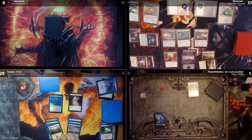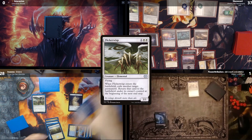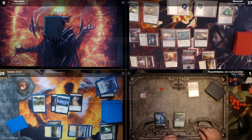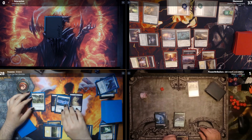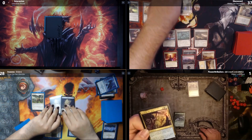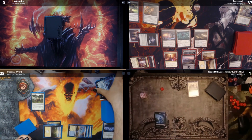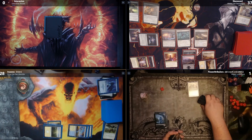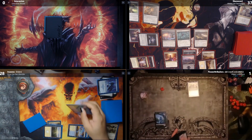Untap, draw, land for turn. I pay three for Flicker Wisp, which exiles Raynar until end phase, so I get a spirit. Then I tap three for Doomskar — destroy all creatures. Cory: does that look familiar? You played something similar. Yes, Cory played a Wrath before. I'll pass and Raynar comes back.